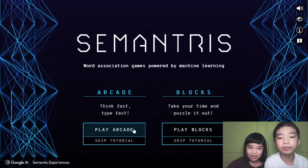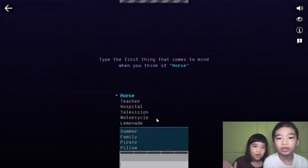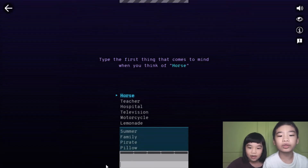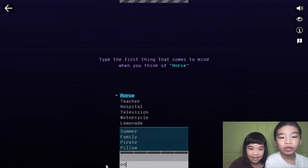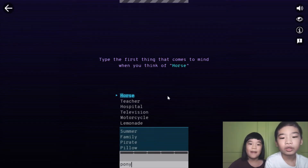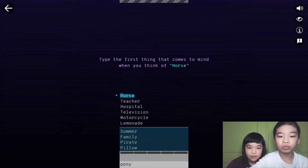Let's see the arcade mode — think fast, type fast. Let's see how you can play it and how the AI does it. You type the first thing that comes to mind when you think of a word. There's a blue arrow that points at a word and you need to type a relating word, and the AI will guess which word is most related and sort it out. The most related words will go under the blue area.